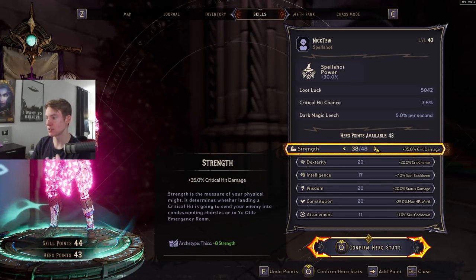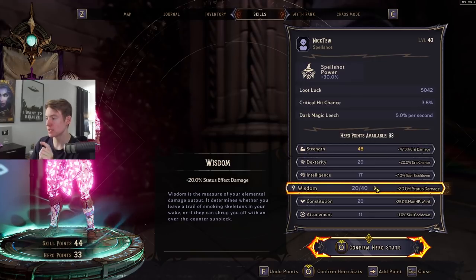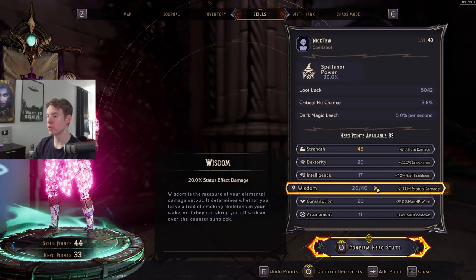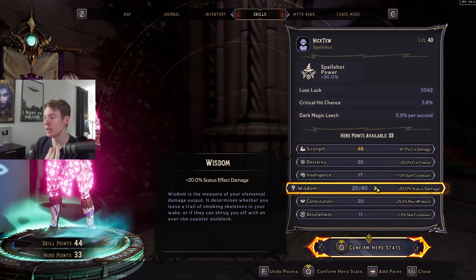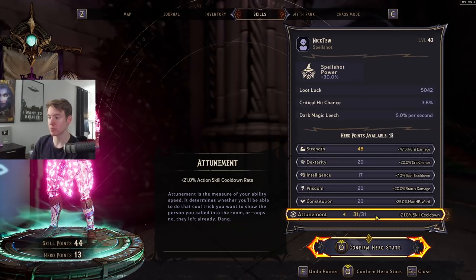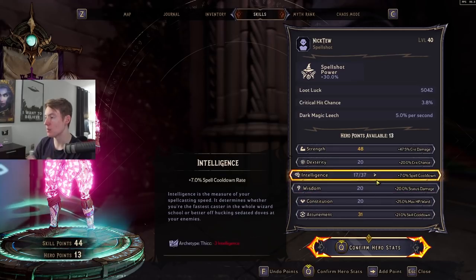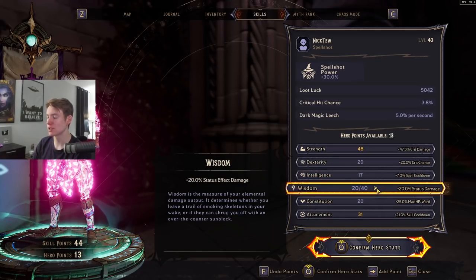In terms of the hero stats, we're going to be maxing on crit damage because this is overall going to give us the largest damage increase we can get. During those gameplay clips I was using status damage — the main point was to get as much damage as possible for those raid bosses. If you're killing Zom Boss or just doing normal Chaos Trials and you're not trying to kill raid bosses that quickly, the extra status damage won't really help you. I would rather opt for full skill cooldown to have more uptime on From the Shadows, which is also more fun.